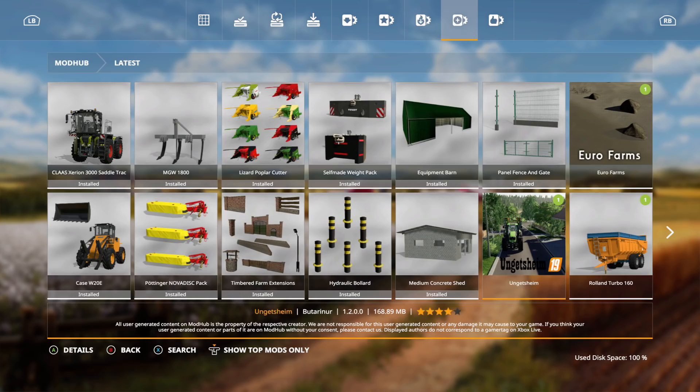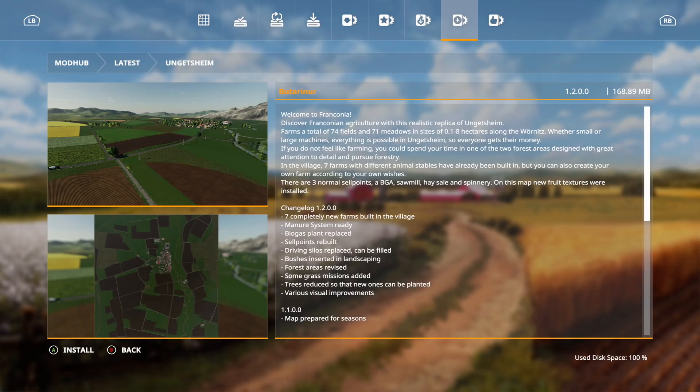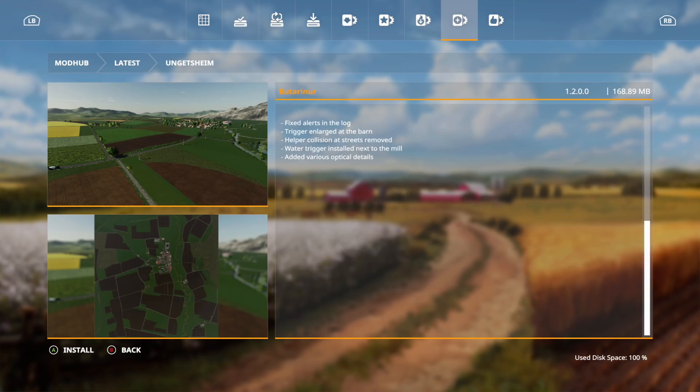The first one to take a look at is Uggensham. The changelog includes: 7 completely new farms built in the village, manure system ready, biogas plant replaced, cell points rebuilt, driving silos replaced and can be filled, bushes inserted in landscaping, forest areas revised, some grass missions added, trees reduced so new ones can be planted, and various visual improvements. So that is pretty much a brand new map.